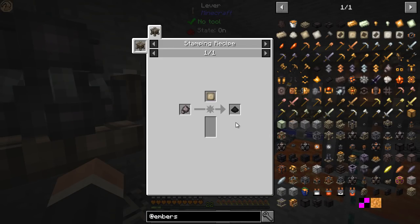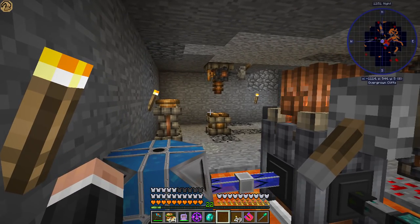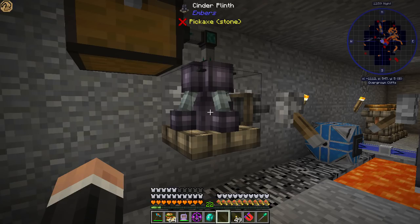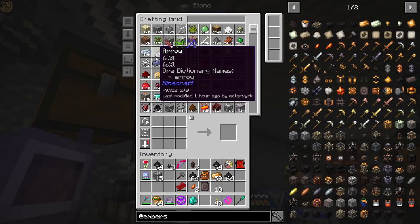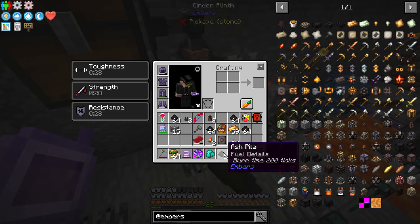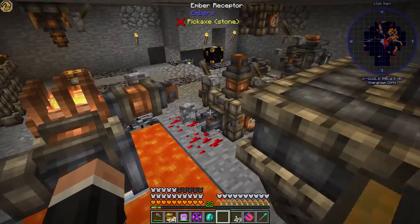Before that you need to make ash piles, and it's a bit weird because if you look at JEI it says it's a stamping recipe with alchemical waste, and if you try to click on alchemical waste you're not able to. Alchemical waste you get when you're trying to find out how much ash you need — if the amount is wrong it gives you alchemical waste. You can make ash piles in a cinder plinth; I've hooked it up with an ember emitter and receptor to give it power. I've been using dirt — it's a one-to-one ratio, so I'll get 64 ash piles.